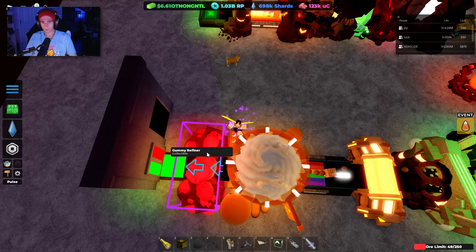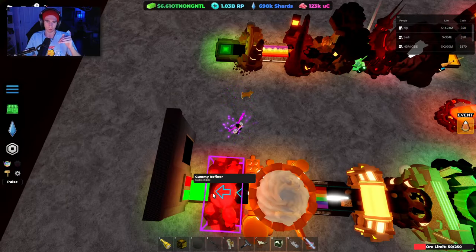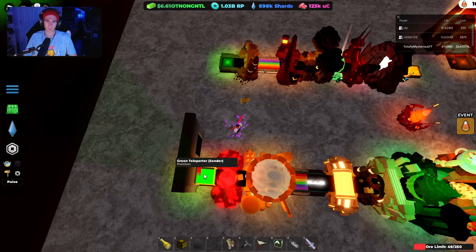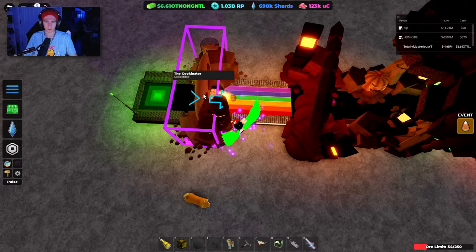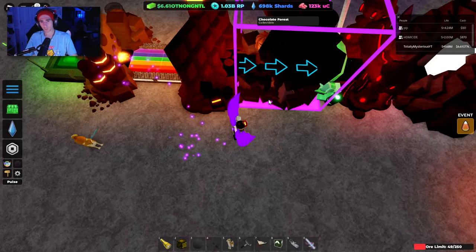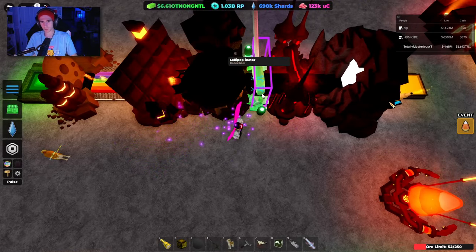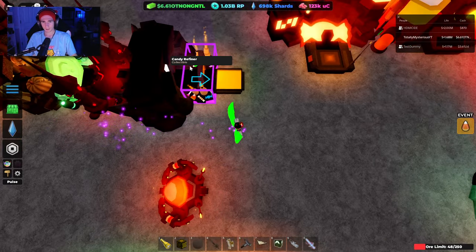Gummy refiner can go after, and you could obviously put more items after that. Just taking into consideration that exec bases and non-exec player bases have smaller base sizes, I tried to consider that and shave some of this off — but you don't need to cut it here. So: teleporter, or just continue putting upgraders, cookie-nator, two ultimate conveyors — or again, two fast conveyors is good. We were having issues where some items were getting ores stuck, and that seemed to be a functional solution as it just speeds up the ores. Lollipop-inator, hellish bat cookie, the rock, and candy refiner.